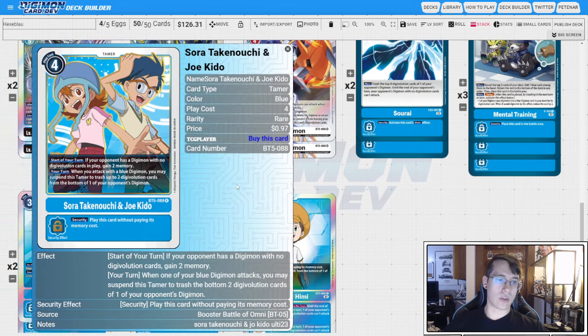Two copies of the old Sora and Joe. If you really wanted to, you could drop these and go to four Joe Kidos. I still like these because they have a lot of potential to gain you a lot of memory, and when you attack with a blue Digimon, you get to trash up to two sources from the bottom of an opponent's Digimon. This can generate memory quickly and help strip extra sources as the opponent starts responding to your source-stripping strategy — it kind of shuts down some hybrids and stops opponents from just Digivolving into a level five after you've already stripped their sources.